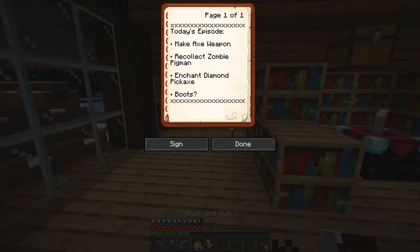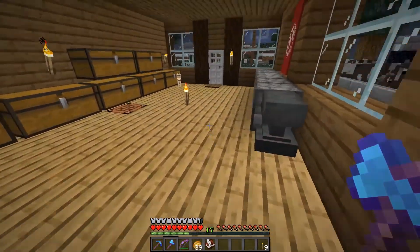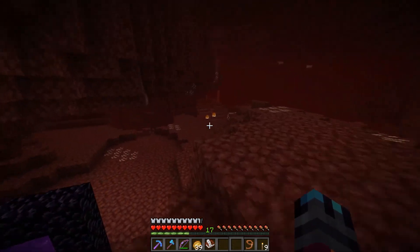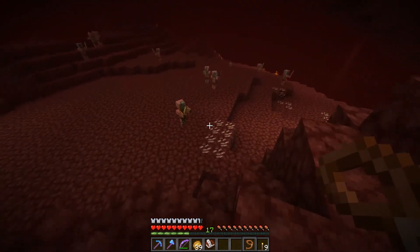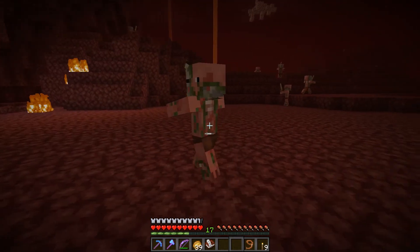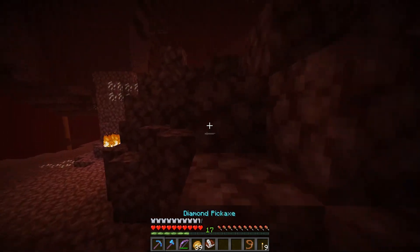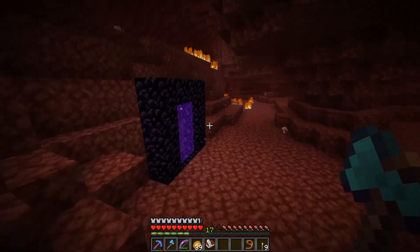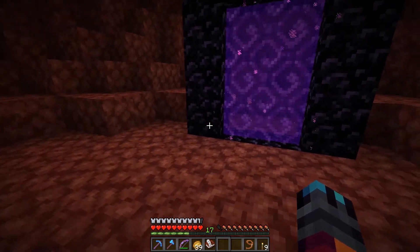So now we've done some things — we made our axe weapon, we did enchant a diamond pickaxe, we're not going to do the boots. Now we need to recollect a zombie pigman. Let's head over into the nether. We're here in the nether. I wanted to test if we could use a lead on a zombie pigman — I doubt we actually can. Yeah, we can't. Not going to work. So I have kind of a plan B: I have to go back into the overworld to use rails and minecarts to transport hostile mobs, which I think will be worth it.